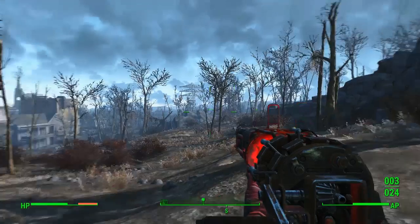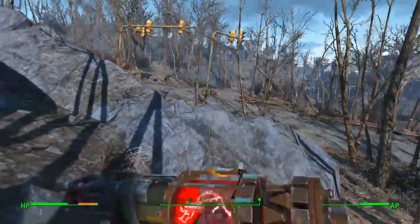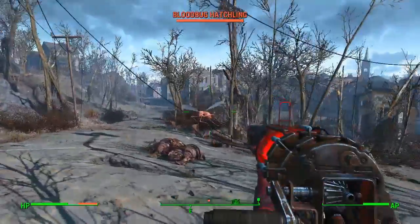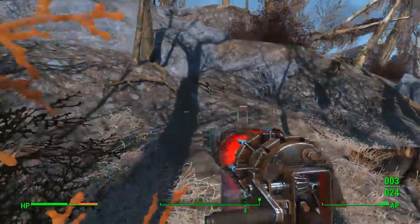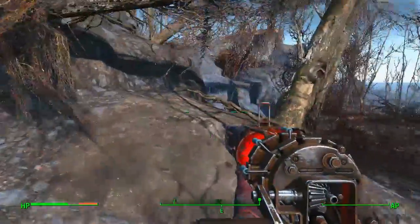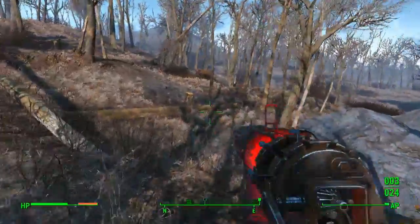After you exit the cave, head toward the marker — I'd recommend putting a waypoint up. You're heading toward the Robotic Disposal Site. There's a blood bug hatchling I really can't be bothered to deal with right now, even though I'd pretty much one-shot him. There are a few little rocks you can run around — it's not too bad really.